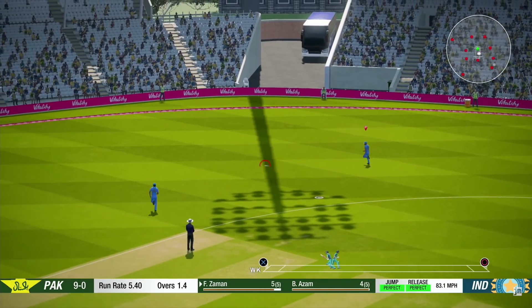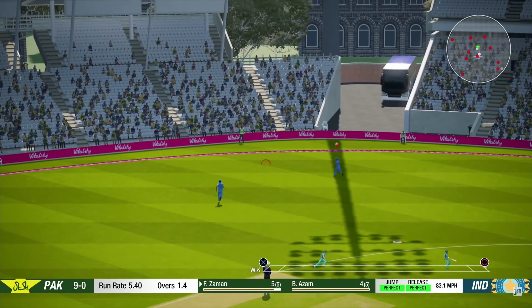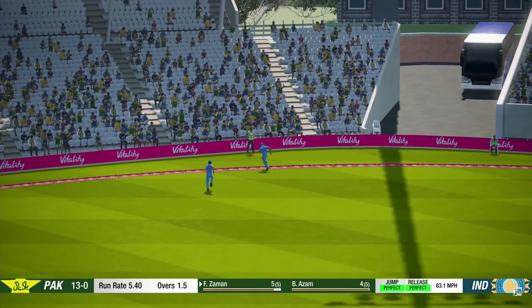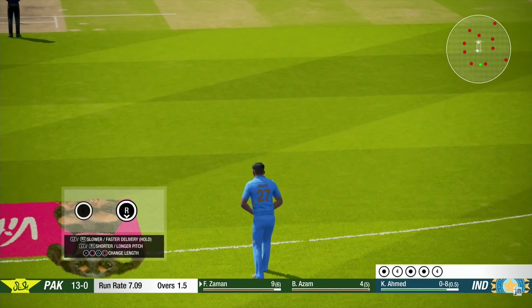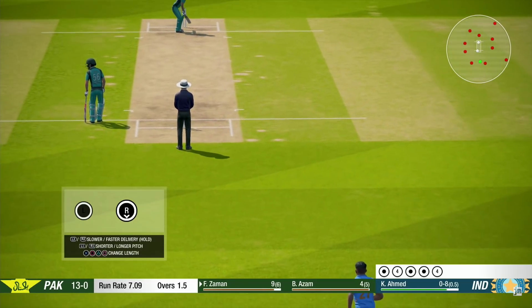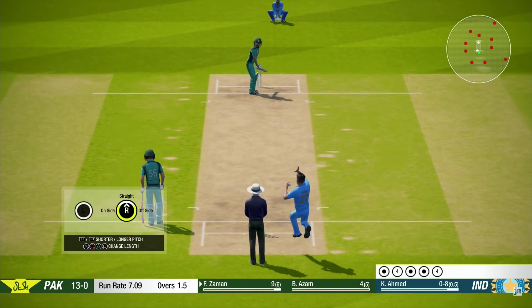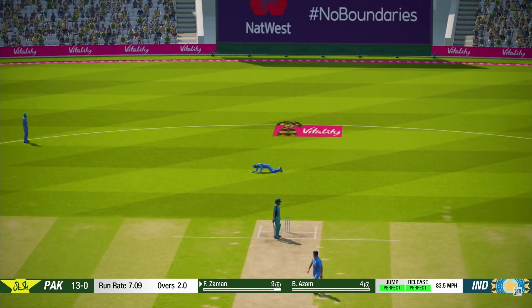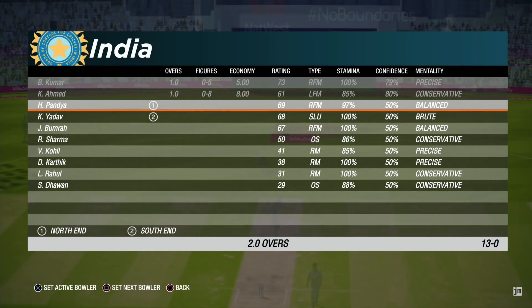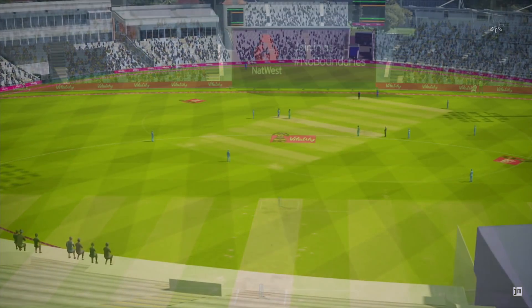That's a good shot — it's going to be a 4. You know the bus in the distance on the boundary line? That looks like the same bus they had last time in Nash's cricket. Yeah, in between the legs — I know it sounds cheeky, but anyway.